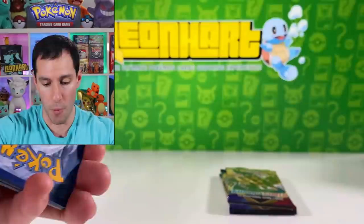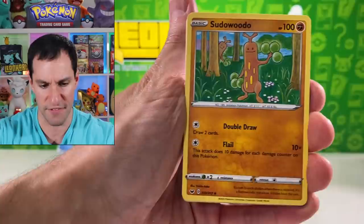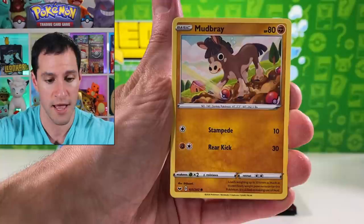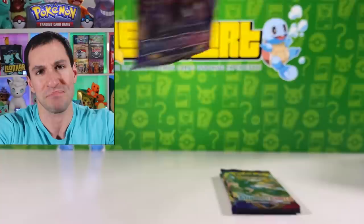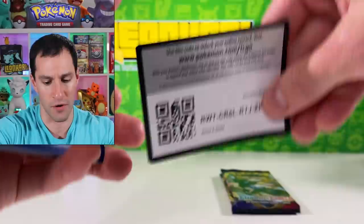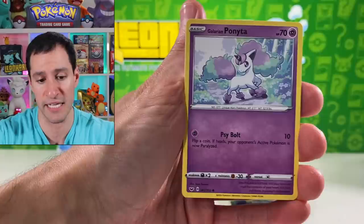We have a lot of packs to get through today, so I hope you got your seatbelt on — well, don't be driving — but get ready for some hopefully amazing Sword and Shield pulls. Several of y'all have already pulled the secret rare Quick Ball, but the price has gone down dramatically. It's much more common than even a Marnie full art or the Zacian gold card.